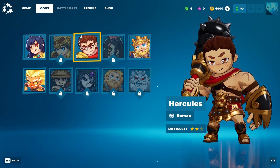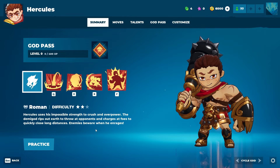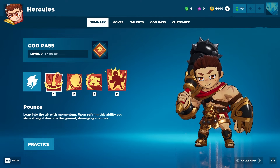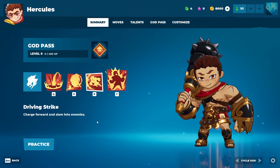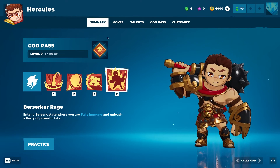Next up we have Hercules. He's Roman, difficulty 2 out of 3. Hercules uses his impossible strength to crush and overpower — the demigod rips out earth to throw at opponents and charges at foes to quickly close long distances. Enemies beware when he enrages. Pounce: leap into the air with momentum, then slam straight down to the ground, damaging enemies. Boulder Toss: rip a boulder out of the ground and throw it at enemies as a projectile. Drive and Strike: charge forward and slam into enemies. And Berserker Rage: enter a berserk state where you are fully immune and unleash a flurry of powerful hits.